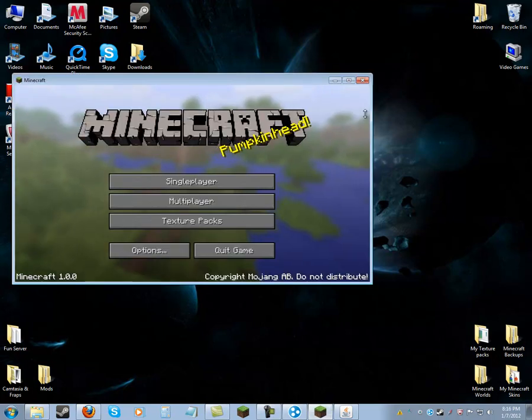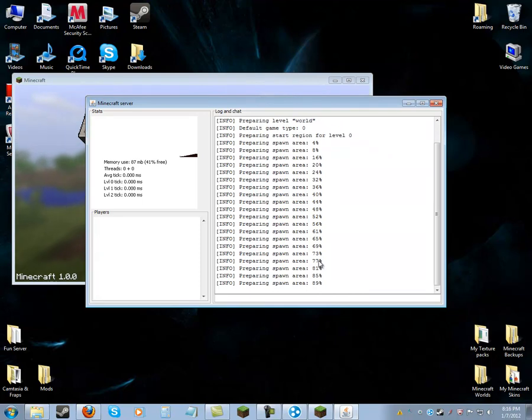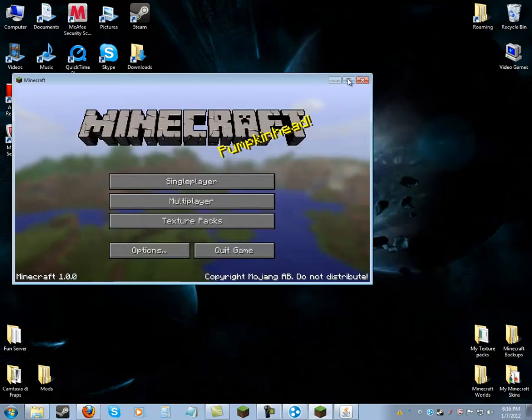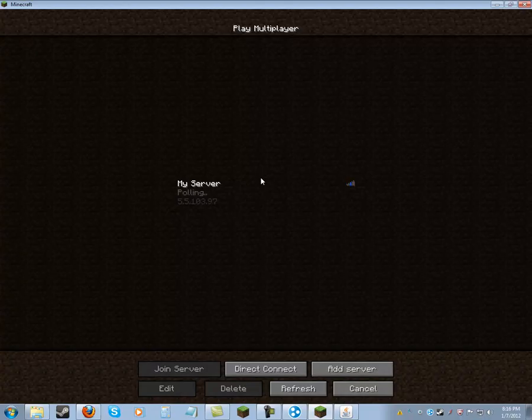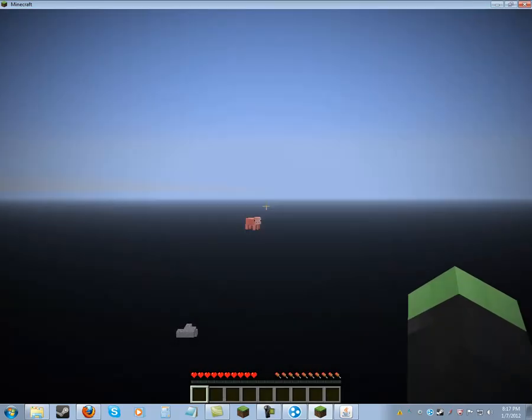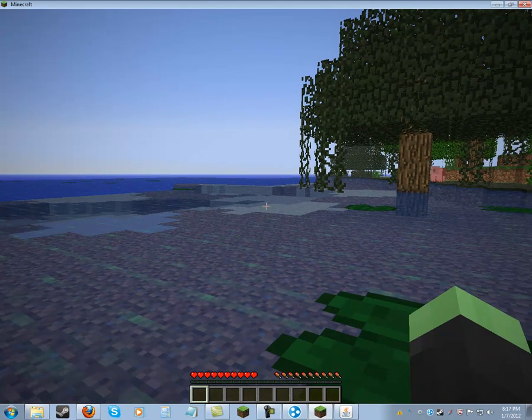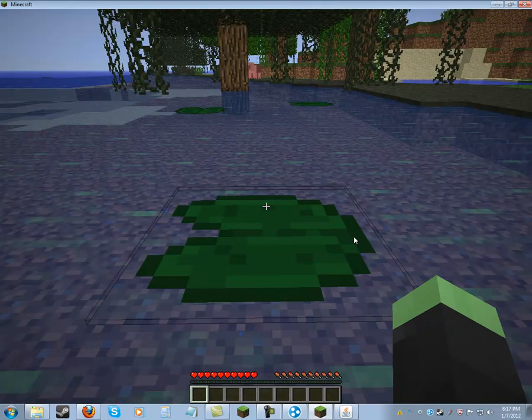Open your Minecraft. Now you just run the server again and minimize it. It's still preparing the spawn area. Okay, so it's done. This is recording with Camtasia so it might be laggy. But yeah, it works and other people can join. If you have a problem where you can't break blocks, that's because you have to be Op.